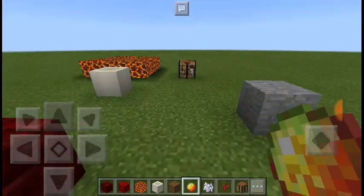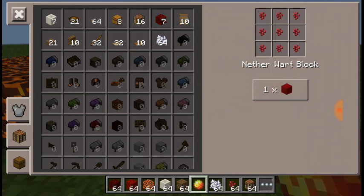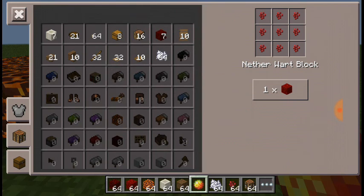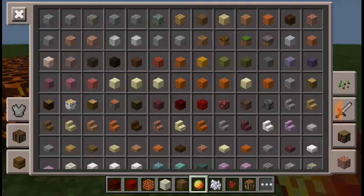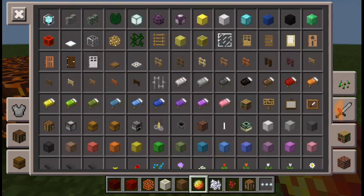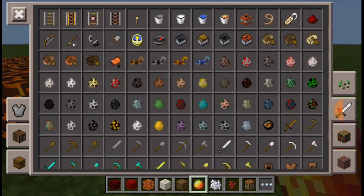You'll need a crafting table. You need nine bone meal to craft one bone block, and nine nether wart to craft nether wart block. So I only have one magma cream - you need four magma cream to craft magma block.